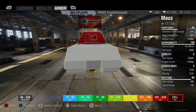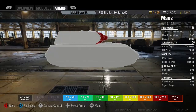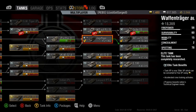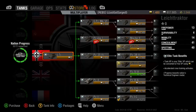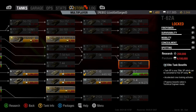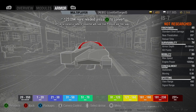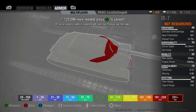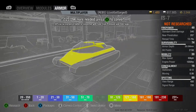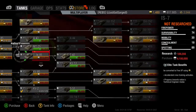The Maus turret is 240mm but it's flat — no angle to it like the E100 turret. As for tanks you might not be able to penetrate: the IS-7 and IS-4 depending on angle. The front turret of the IS-7 is just impenetrable so don't shoot there, but just about anywhere else — the pike nose depending on angle you can pen it pretty well. This thing is going to be a penetrating, high-damage beast.